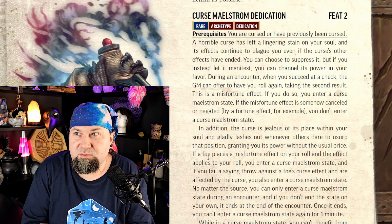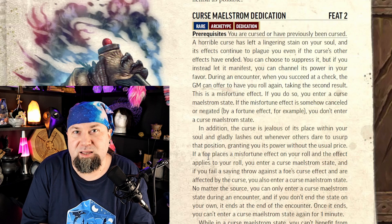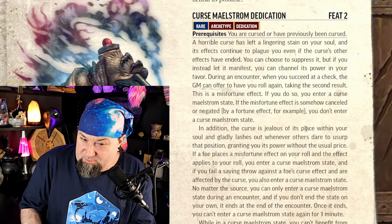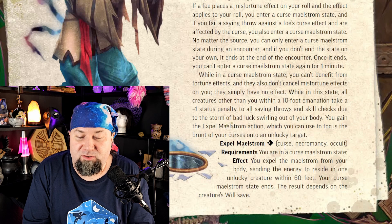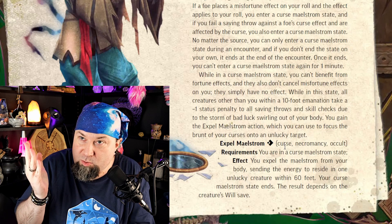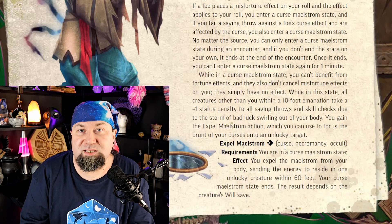Let's get into the Curse Maelstrom Dedication. The Curse Maelstrom Archetype is built on the premise that you have some sort of serious curse residing inside your body. You explode with this curse if you screw something up in an unlucky way, and then you can throw that curse at an enemy to screw them over. Problem is, it's an area effect — in 10 feet around you, everybody gets penalties, not just the bad guys.